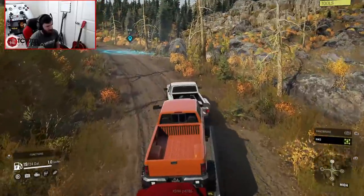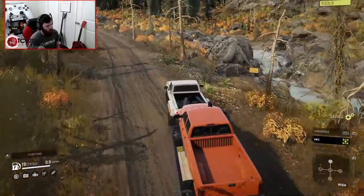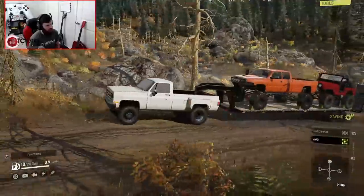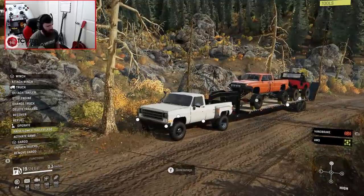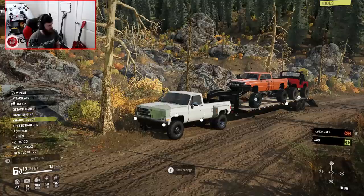If you haven't tried it yet, especially if you're on console, you absolutely need to give it a shot. There's the trailhead — beautiful. Let's get our rigs unloaded. We'll pull up just a little bit in front of it. What a gorgeous trail — it goes right down there through the river and then winds along the edge of the river itself. Ramps down, unpacked trucks.